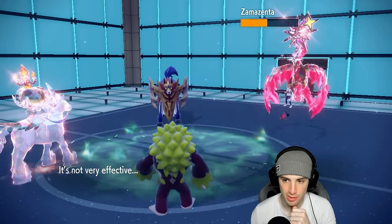Flutter Mane is going to outspeed because of Booster Energy - there it is. I'd think they'd want to Terastallize Miraidon, makes the most sense. I could double Protect this turn to waste the Fake Out, which wouldn't be bad. Or I could just attack this turn.